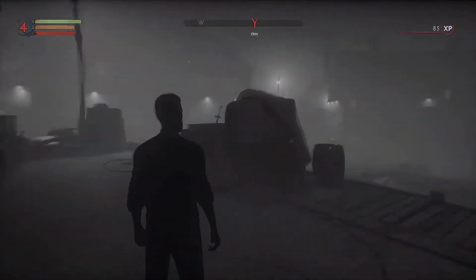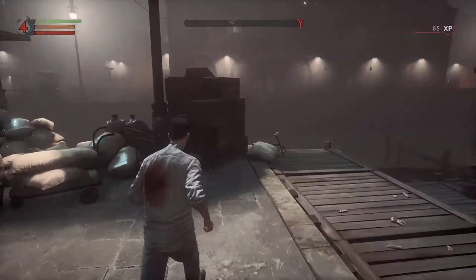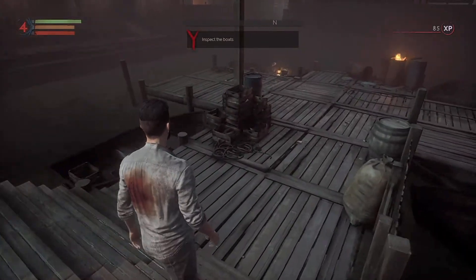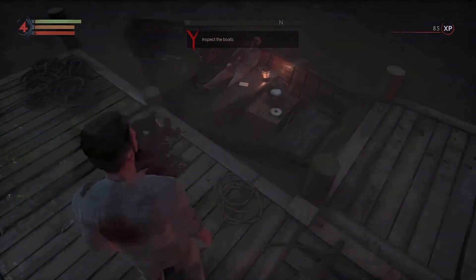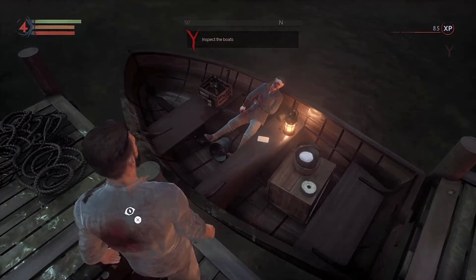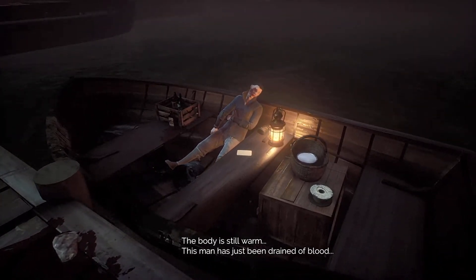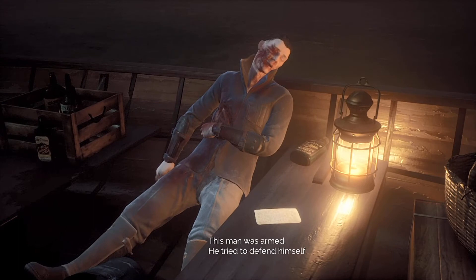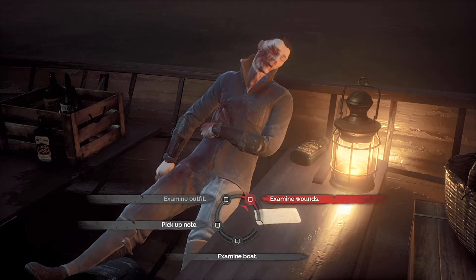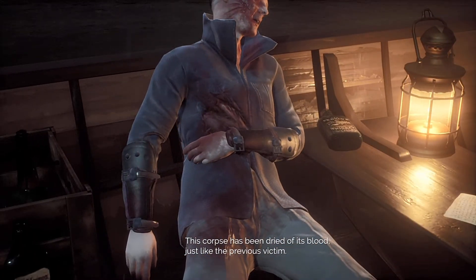Let's look around a little bit in our vampire vision. The last hint we got was to talk to someone at the docks. Here we have some blood — the body is still warm. This man has just been drained of blood. Let's examine the outfit first. This man was armed; he tried to defend himself. What about the wounds? This corpse has been drained of its blood, just like the previous victim.